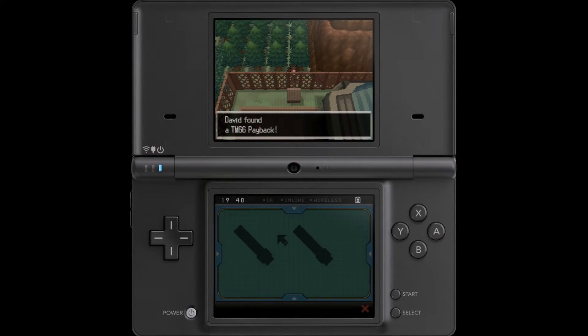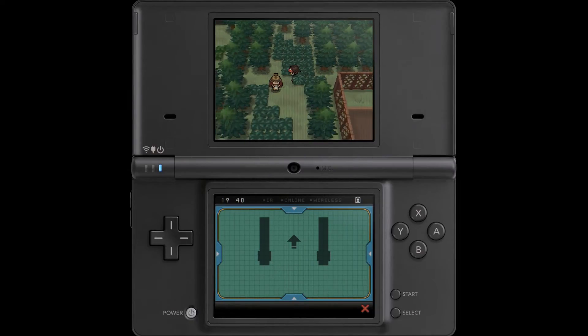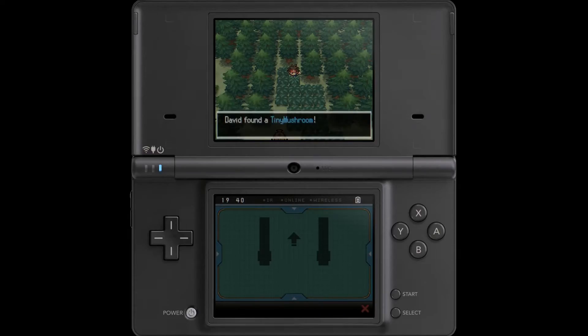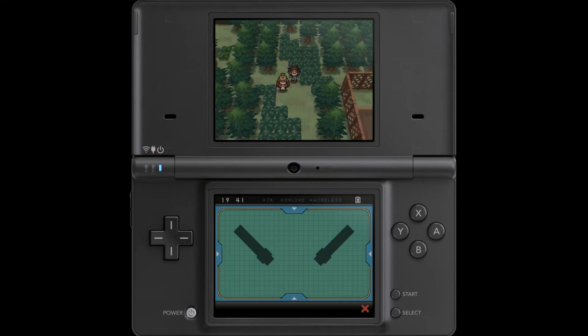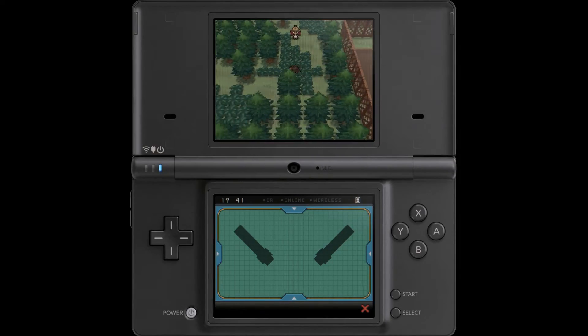TM66 Payback — I believe that is a Dark-type move, so I'm going to want to keep that in mind. And it looks like there is a hidden item right here: Tiny Mushroom. We're going to have to keep an eye out for the Item Expert as before, just to see if we can pawn that off for some free cash.